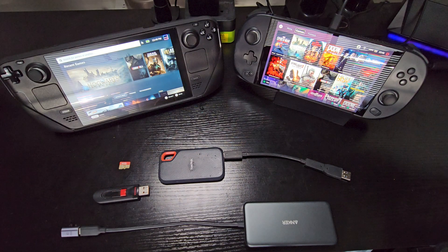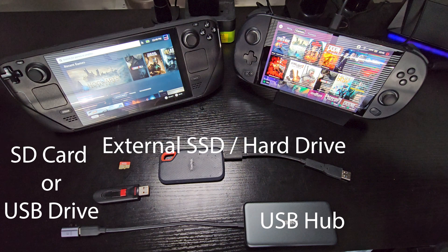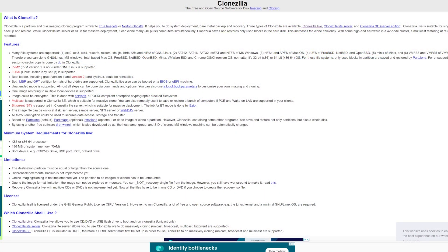Here's what you're going to need: a USB hub, a USB thumb drive or SD card to store Clonezilla, an external SSD or hard drive large enough to store the cloned image, imaging software like Rufus, Clonezilla itself, and we recommend having a keyboard for this.